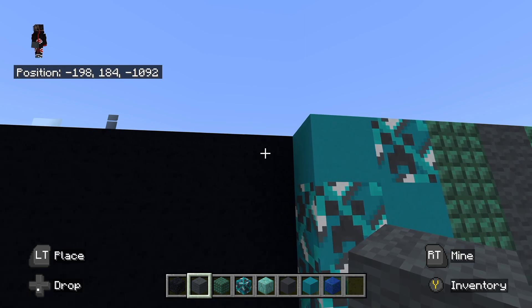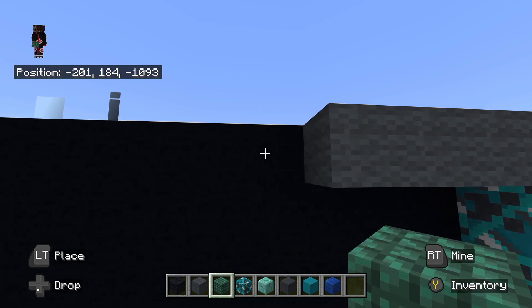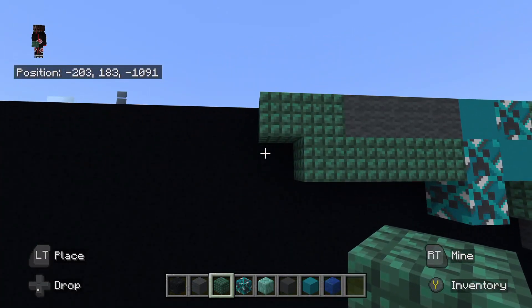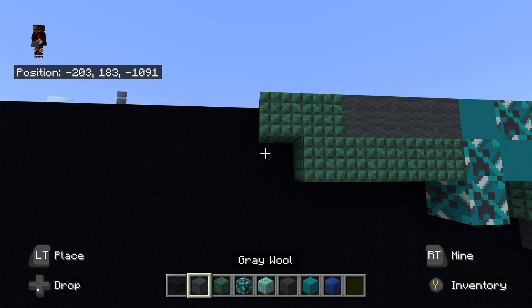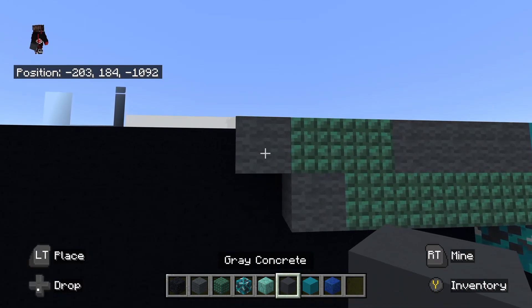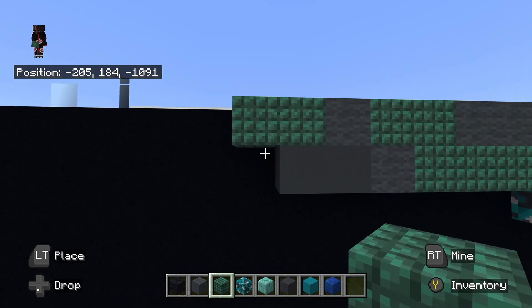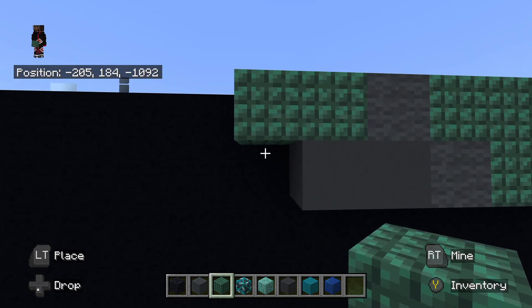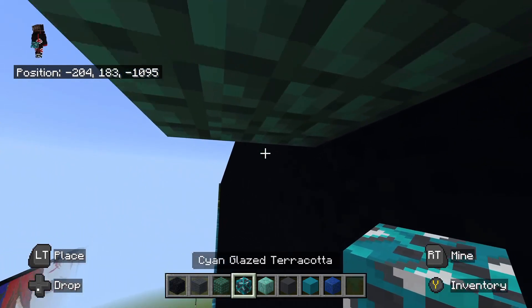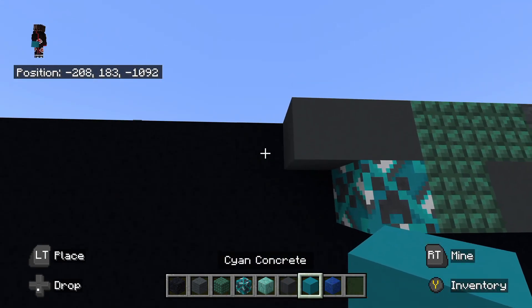To the left of the cyan concrete up top, place gray wool going left — one, two, three. Underneath that left gray wool, place dark prismarine to the left — one, two. Underneath that right dark prismarine, place dark prismarine going all the way to the right. To the left of that bottom dark prismarine and into the top dark prismarine, place gray wool to the left. At that bottom gray wool, place gray concrete to the left — one, two. To the left of that top, place dark prismarine to the left — one, two. Below, place to the left of that bottom dark prismarine cyan glazed terracotta. On top of the cyan glazed terracotta, place gray concrete going left — one, two.